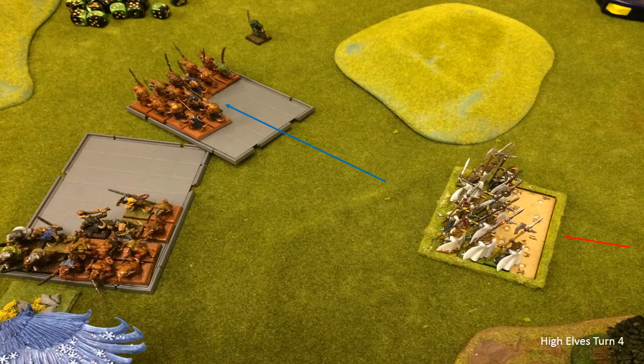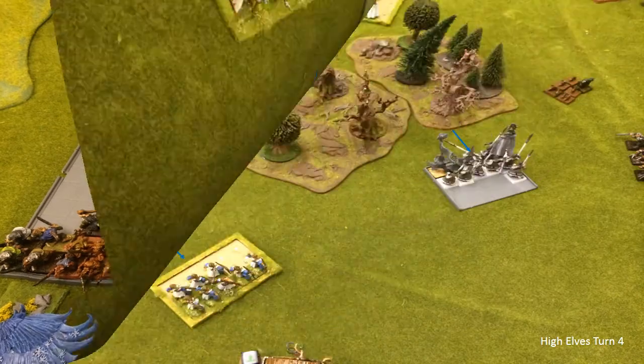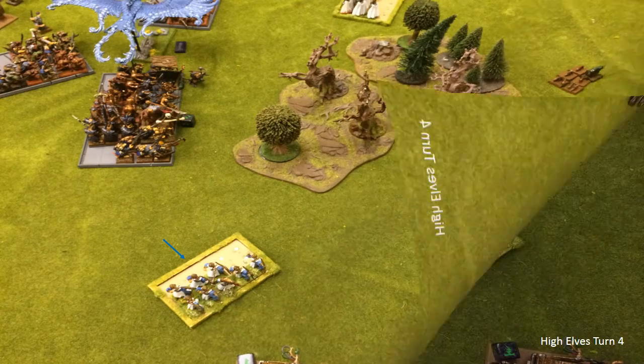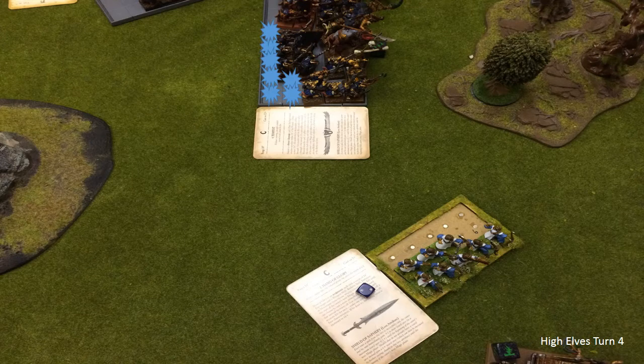High Elf Turn 4 and all I can really do is try and get the Phoenix Guard into combat as quickly as possible to kill more rats. Unfortunately Matt knows exactly what I need to do - he flees with his rat unit. We can't redirect to anybody else because they're all too far away, so we just roll and move about four inches. These guys are in no man's land now. I move back with the Spearmen and turn the archers around to face the Doomwheel. In the magic phase, Hand of Glory gets off - plus two ballistic skill for everybody - so hopefully I'll get a six. Tempest goes off on the other side and kills a good few Storm Vermin.